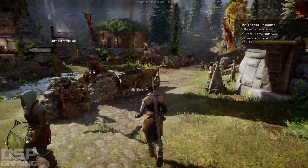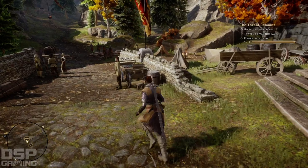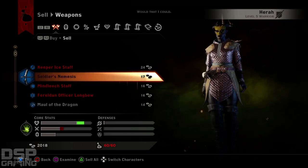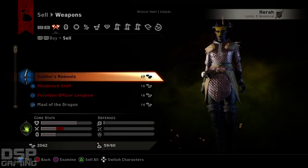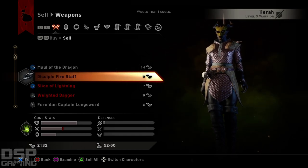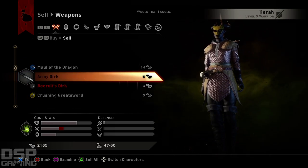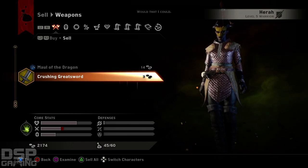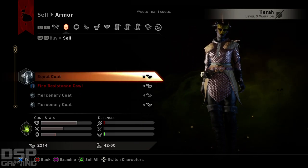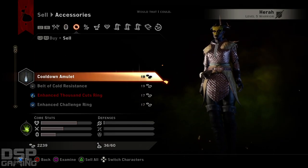All right, we finally made it to a place where there's a vendor. We gotta sell big time, we have to sell. Keeping that. I'll probably keep the crushing greatsword. Sell some of this crap. I'll probably keep all this stuff for now.